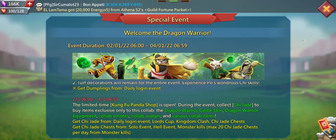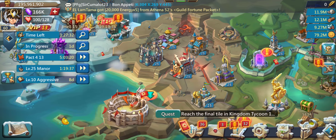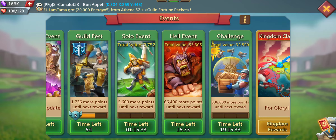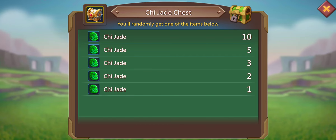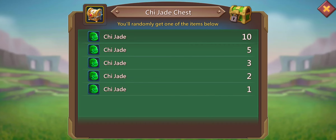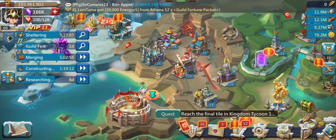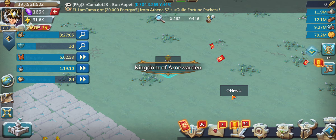You can get Chi Jade from the daily login event, Lords Cup Kingdom Clash, and Chi Jade Chests. These Chi Jade Chests — which are crazy to say — you can get them from the solo event, the hell event, and monster kills. So from the solo event, Chi Jade Chests — from merging packs for example. And the same from the hell event, where you can get 4, and there you can get another 4. I'm not sure if it's also the challenge — let's have a look — no, not from the challenge. But maybe the next day, since this is the first day and the challenge hasn't refreshed.